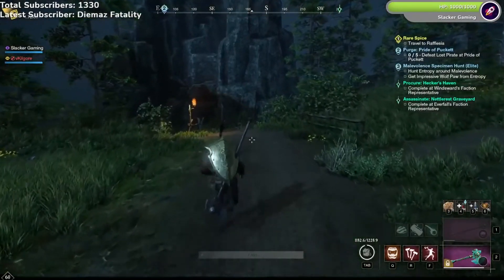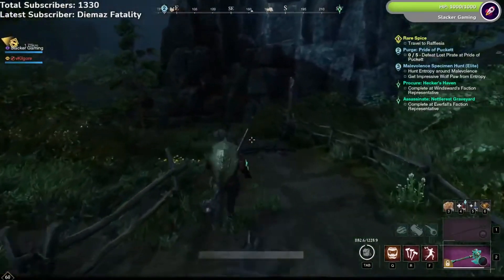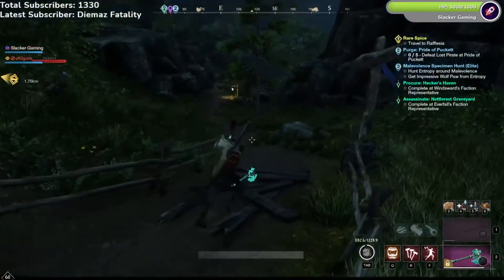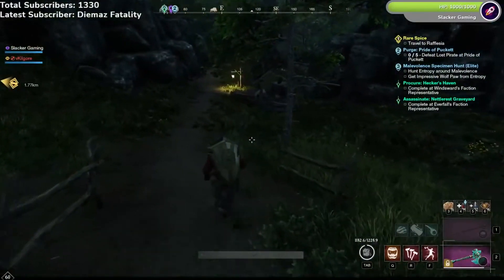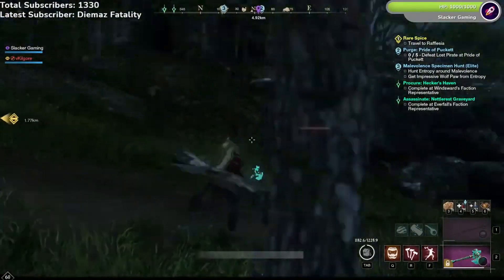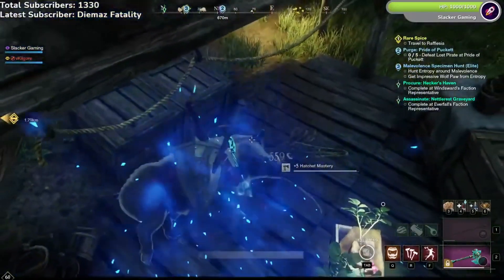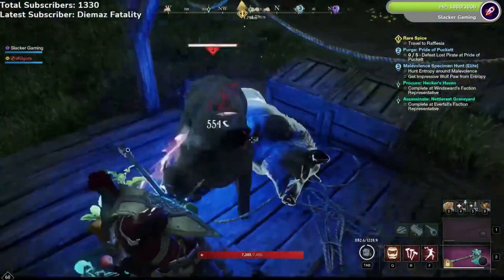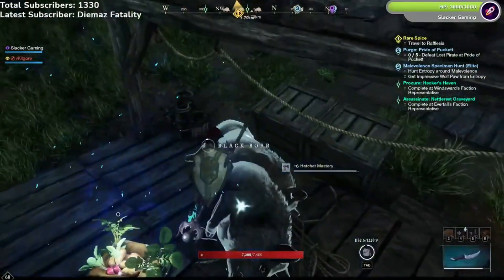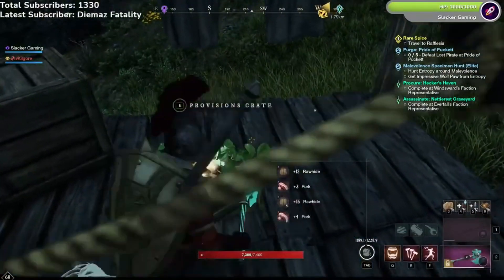The first place is for when you first get into the game and you're around level 10 or below, even up to level 15 or 20. You can go here as well — it's out of Windsward. You're going to run along this road and come up to a group of boars, and this is where you'll get your Weapon XP. They're around level 2s, 3s, and 4s.